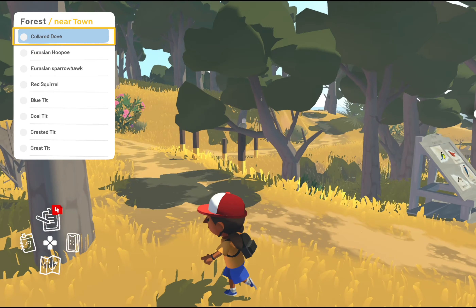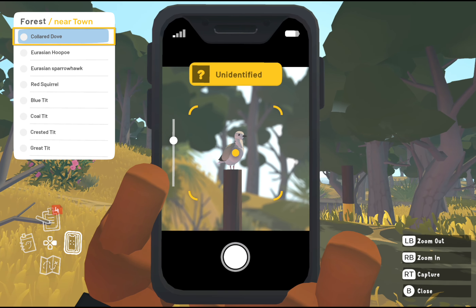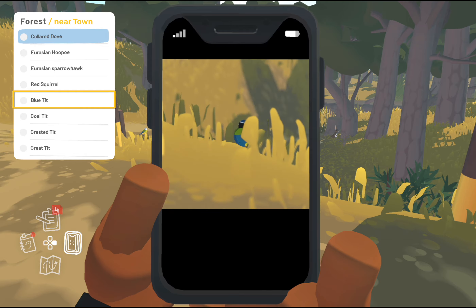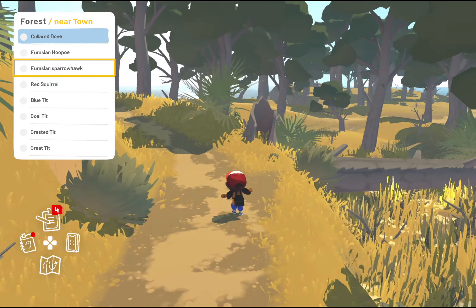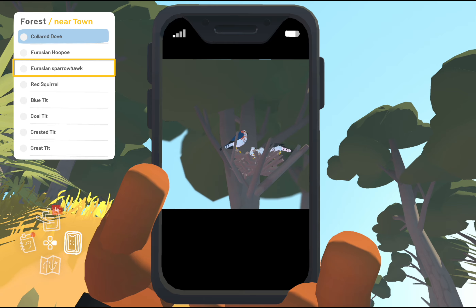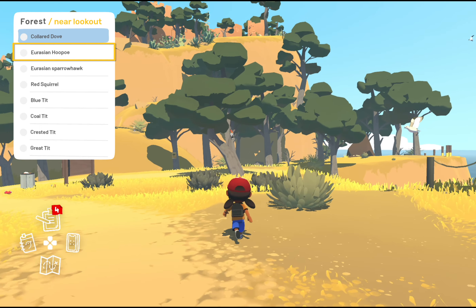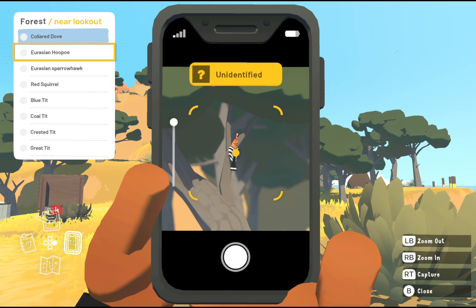They're not very hard to miss. The doves in this game are very often sitting on fences and wooden poles. I found the collared dove next to that information sign, as well as a blue tit. The next two — the sparrowhawk and the hoopoe — are actually part of a mission, so you'll get little hints to where they're located. The hoopoe is usually in that area near the lookout.